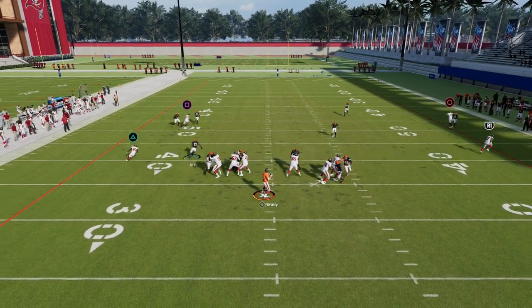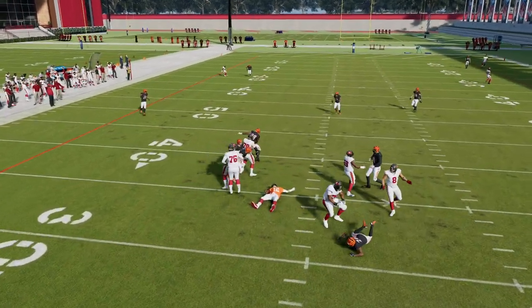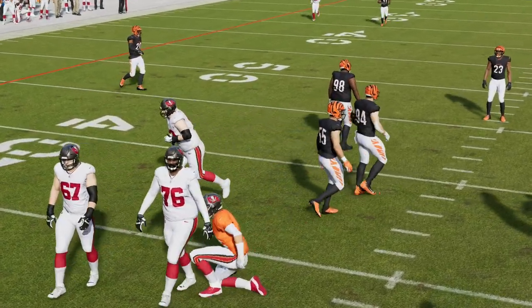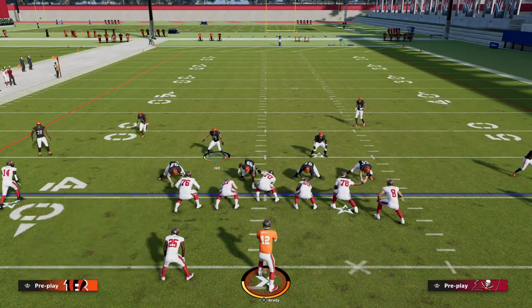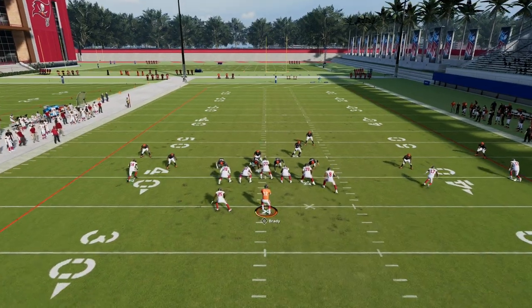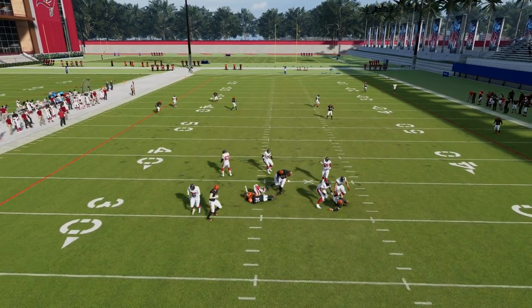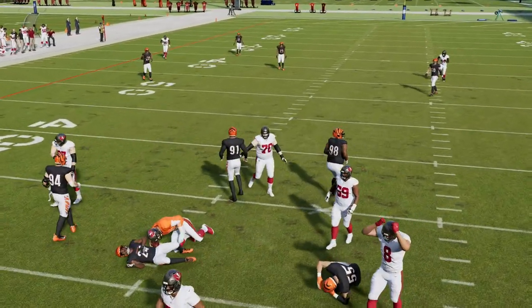Now you will see here that if they block a tight end, one of the beauties of this blitz is it doesn't always come in against a blocked tight end, but it comes in against a blocked tight end more than you might think. We're going to go ahead and baseline show blitz to get ourselves a little bit better leverage, and a lot of times you'll see that this will kind of loop around the tight end, just like you saw right there, and we're able to get pressure at the quarterback.